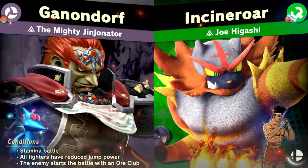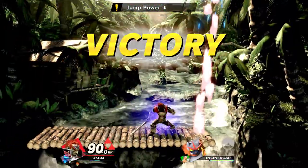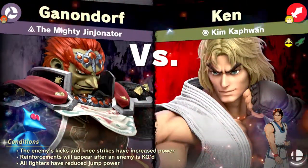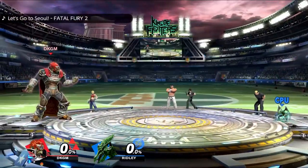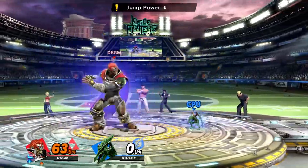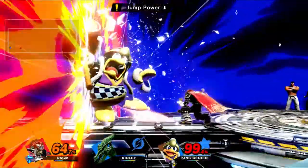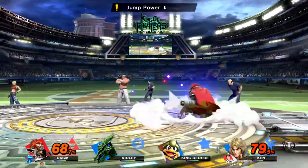This next one is Joe Higashi — jump power is lowered, so it's trying to be like a traditional fighting game. Joe Higashi is a primary spirit, grab type. Then Kim Kaphwan — this is Ken and two other characters: Ken, Ridley, and Dedede. I have no clue why, but it is. Oh my god, it's a tiny Ridley. That's a big Dedede. He's gone — all right, let's go Ken!